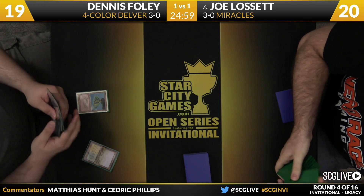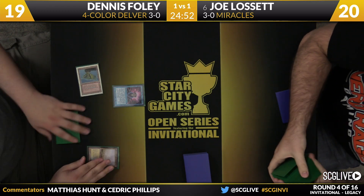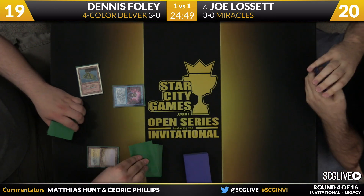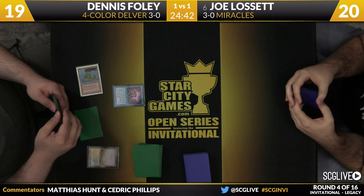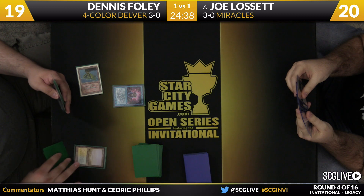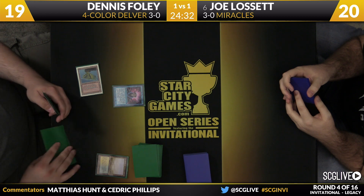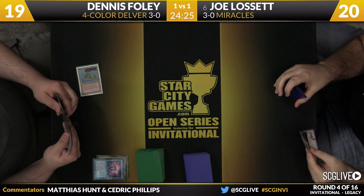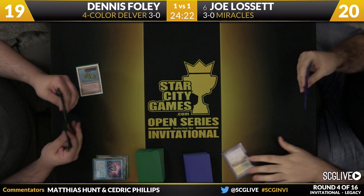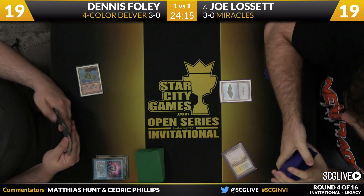Flooded Strand searching up the Volcanic Island for Dennis. See if Dennis can do that again is a big question. Joe's got to be happy to see a turn one Brainstorm on the main phase — this is very telling about the power of Dennis' hand. If he's doing this right now, first of all he's saying: I cannot afford to have this be Spell Pierced or Red Blasted, and my hand needs some help.